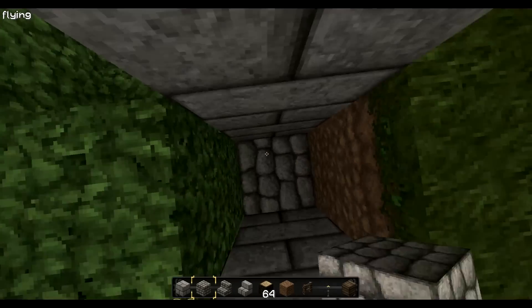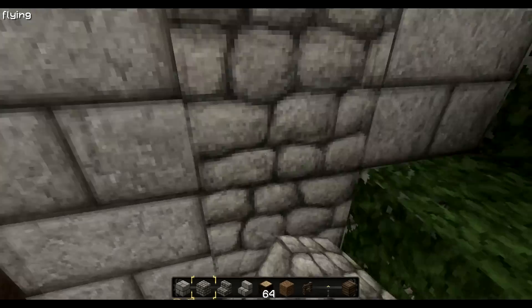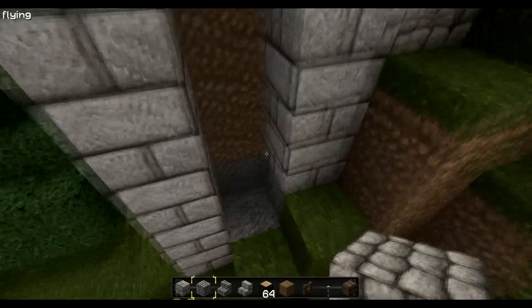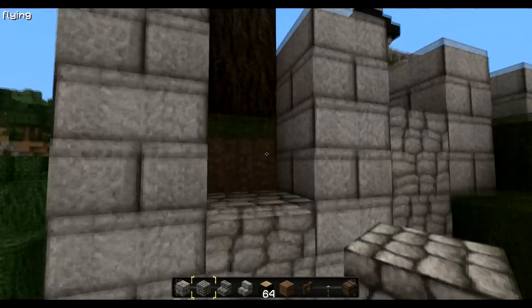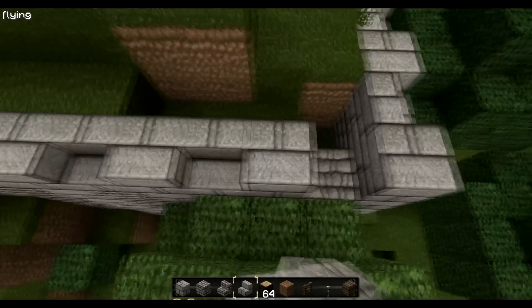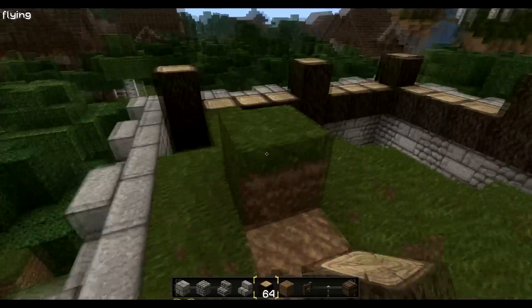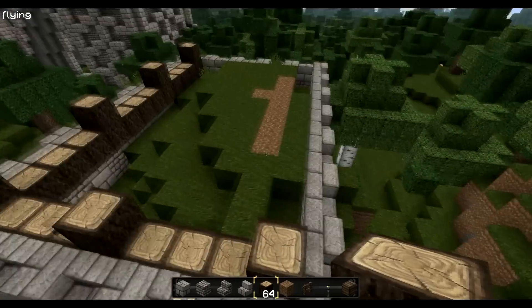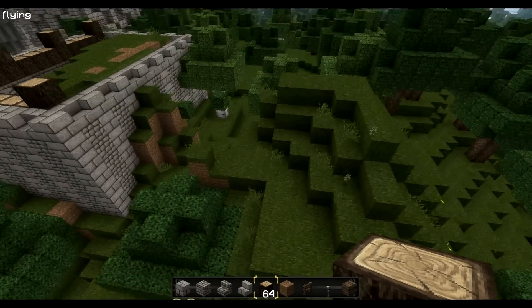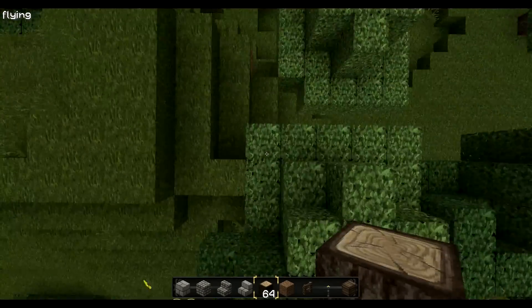Goldstone. And finally stone brick stairs. Okay, that's one part of the building — yes, it's a square. I know you won't think squares are good, but this time I had no chance for it.